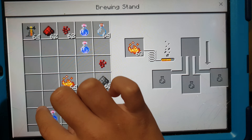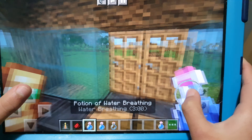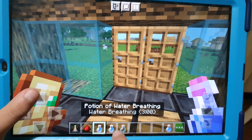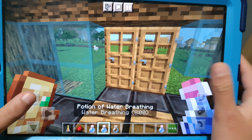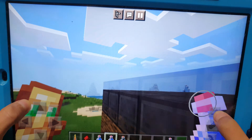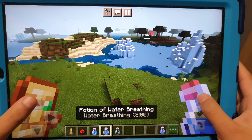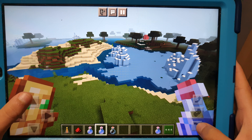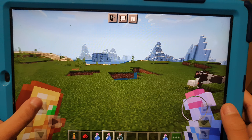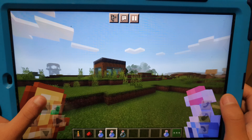Now it's eight minutes — it increased by a lot! So here you can see the potion of water breathing: this is the first one we made — three minutes — and then this one is the eight-minute one. This is actually pretty useful; I'd say it's one of the most useful potions.